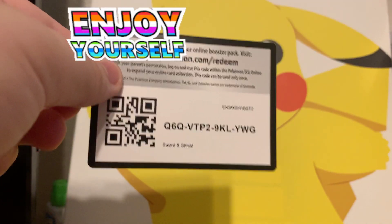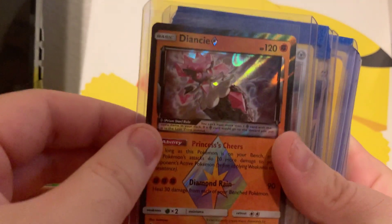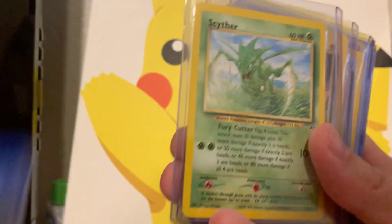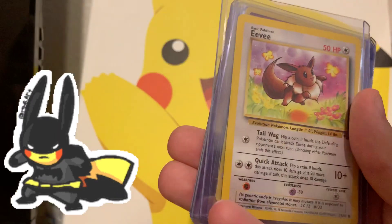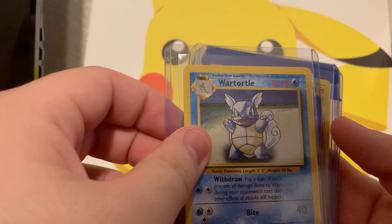Here is that code card for you guys. And then we got one more thing in here — this guy packed this really nicely. So we got a couple more cards here, they're in Top Loaders. I love Top Loaders. We got a Diancie Ultra Prism, a Duraludon Promo — I just got this in the last video but it's all right. We got a Scyther, a Pikachu from Base Set 2, an Eevee from Jungle, an Espeon, and a Torterra.